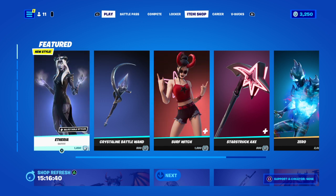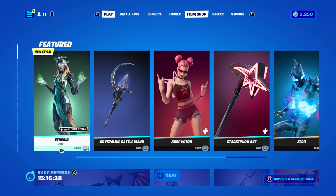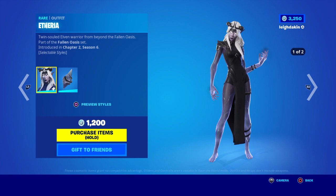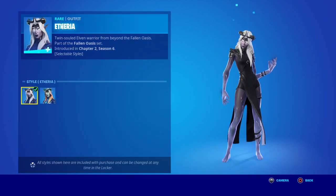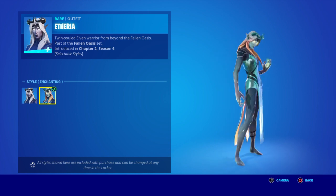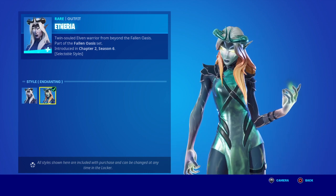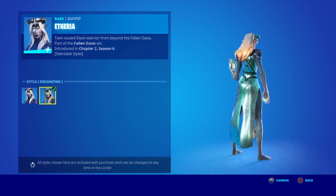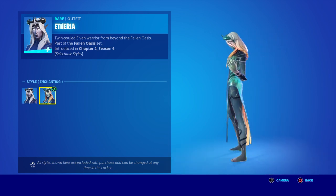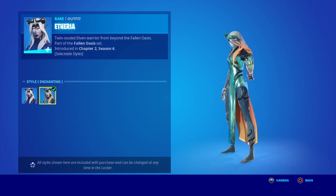That will be 1000 V-Bucks to spend in the item shop of your own choosing, or a battle pass from me. Now, Ether has a new style — we've got the original black and purple one, and now we've got a variant chrome style skin. That chrome dress she's got on — everything turns to chrome. It consumes all, which is what it really means to be Evelyn.